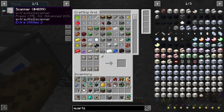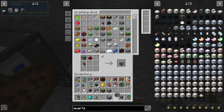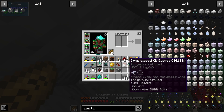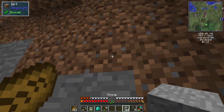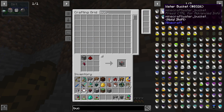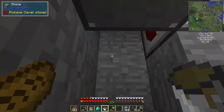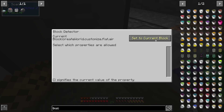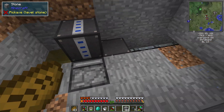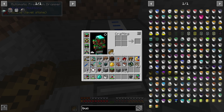We have a scanner from Extra Utils. The scanner should be what we need to be able to do this. We're going to place this down, and we're going to need to place a bucket of refined canola oil. We'll place this down and right click — set current block — which you'll see it says current block: refined canola oil. We can't just take the redstone signal from here to here, because we need to be able to pulse this. You don't want a continuous redstone signal.